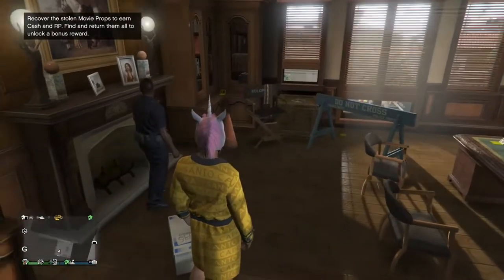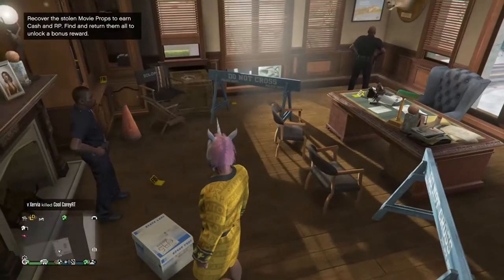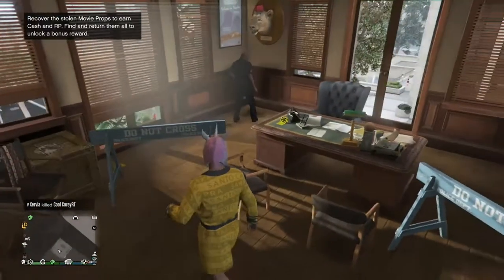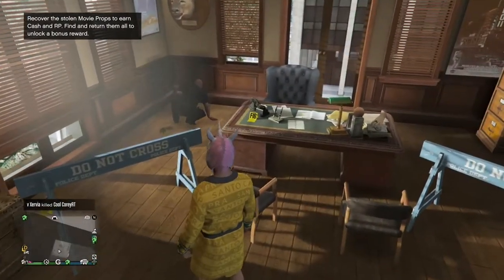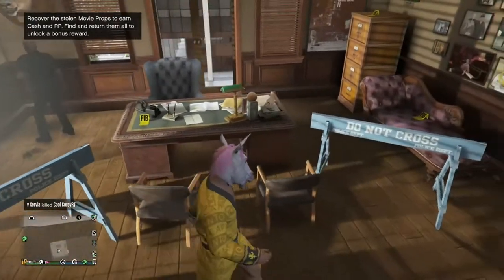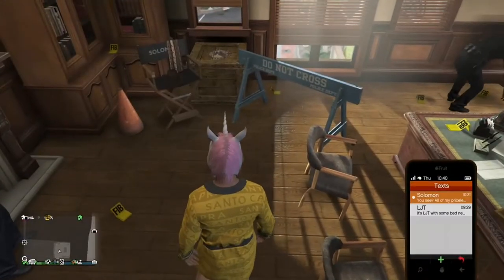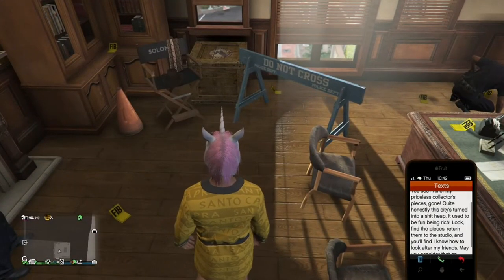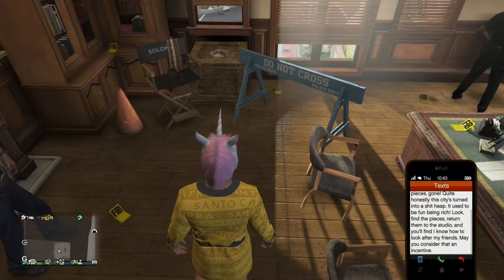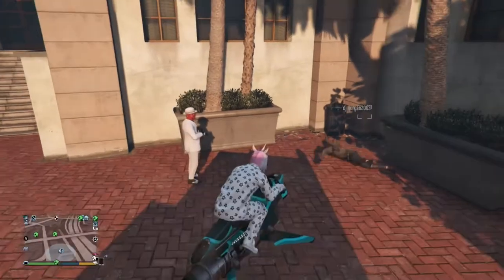Hey guys, welcome to another video. Today I'm going to show you how you can get the movie props in the new update for GTA. Now there are seven locations where you can get these movie props, and then the three others are in vehicles. So I'm going to show you the seven locations and then I'll show you all the possible areas where you can find the vehicles.